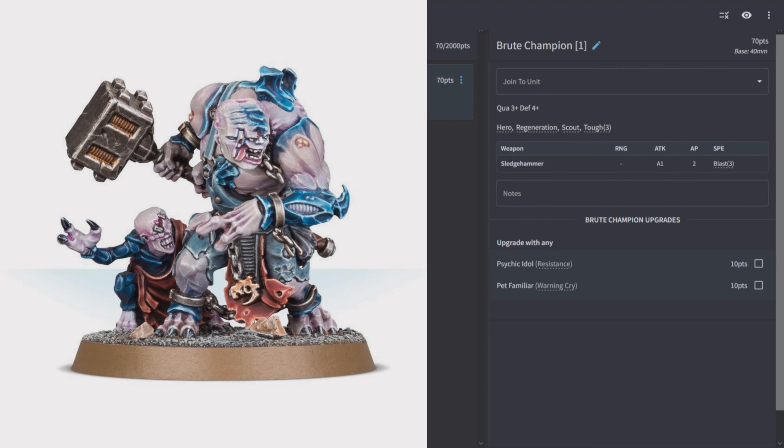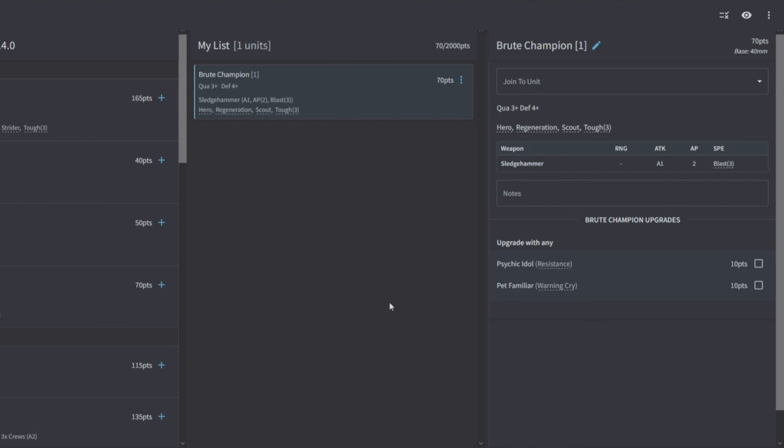The Brute Champion is Quality 3, Defense 4, Hero, Regeneration, Scout, Toughness 3. It comes with a Sledgehammer — 1 attack, AP2, Blast 3. Upgrades are Resistance with a Psychic Idol or Warning Cry with a Pet Familiar. There are no squad buffs on this character, and it's only Toughness 3 — either meant to add melee damage to a squad or operate alone.